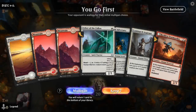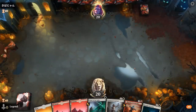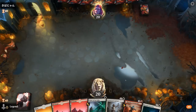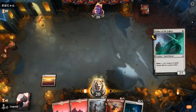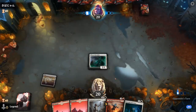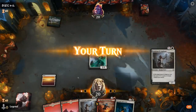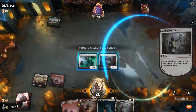We're on the play with a fine hand — a good 1-2-3 curve. Being on the play is also important with a deck like this; it's pretty bad when it has to play defense, but if it gets off to a quick start and curves out, it's going to be very hard to beat unless the opponent's packing lots of removal or sweepers. Looks like it might be a mono green deck, which is a pretty tough matchup, but luckily we're on the play so that makes a huge difference.